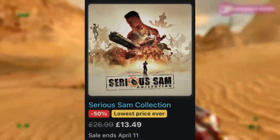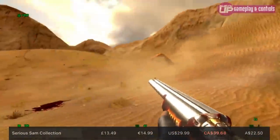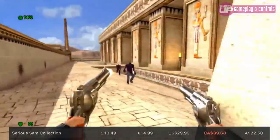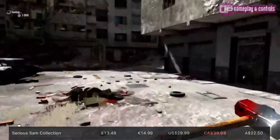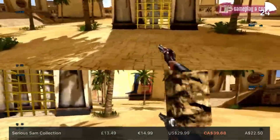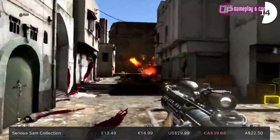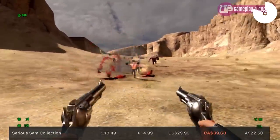Next up we've got Serious Sam the Collection, down 50% to £13.49, which is its lowest ever price since launching on Switch. This has three of the games — they're first-person shooters, a whole lot of fun, and quite mindless. You're essentially just shooting creatures that often run at you before they explode. It's old school style and I loved it — really nice to re-experience. It's a decent port with a performance mode in the first game and potentially the second, though the third is more taxing. Full review pinned in the top comment. Sale ends April the 11th.